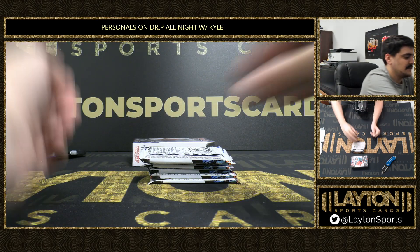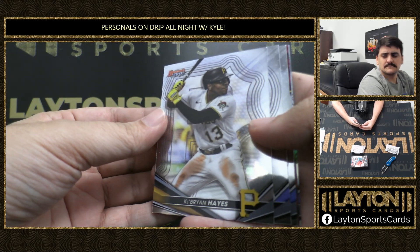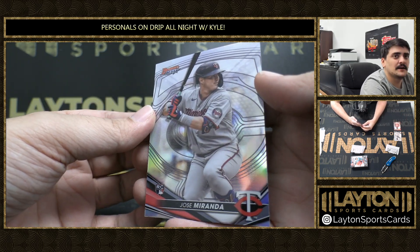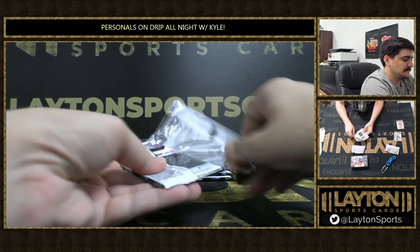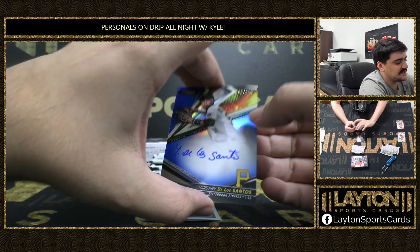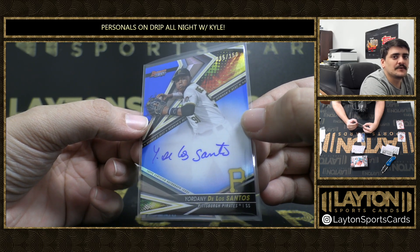Empty first mini. Get two autos in this mini and two autos in the other. Keep Ryan Hayes. Got an Elly De La Cruz on the Bowman throwback. Nice Elly. And a Jose Miranda refractor. Thomas rookie, blue to 1-50, we got Jordani De Los Santos. First auto for the Pirates there. Jordani, blue to 1-50, 85 of 150 on that one.